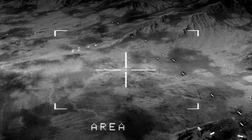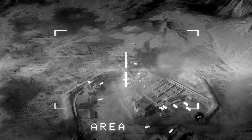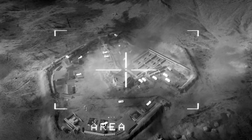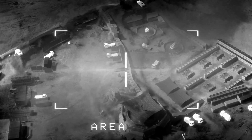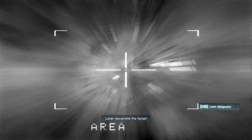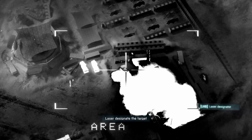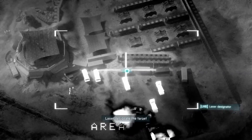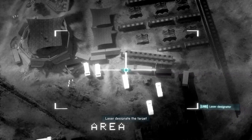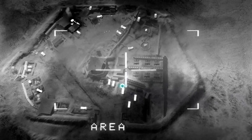Anvil 3-1, that rocket battery is your primary target. CAS is on station. Roger, Anvil Actual. Standing by for gun run. Look at that fucking battery. Okay, Miller! Lase the target! Anvil 3-1, we mark your spot. Counting down in five seconds. Stand by. Watch it. Here we go.